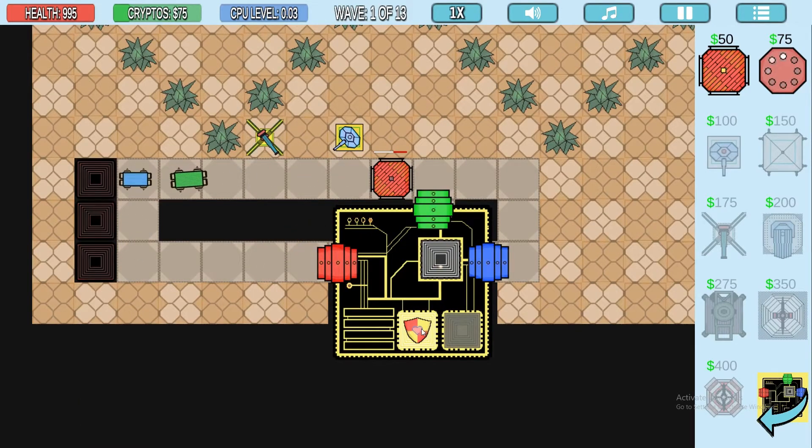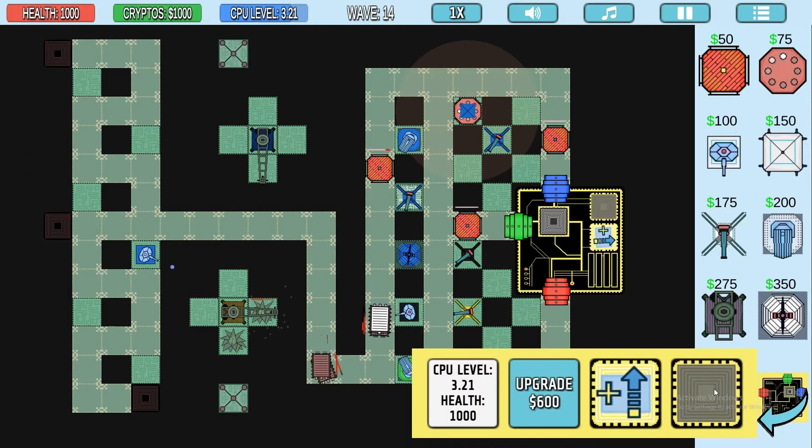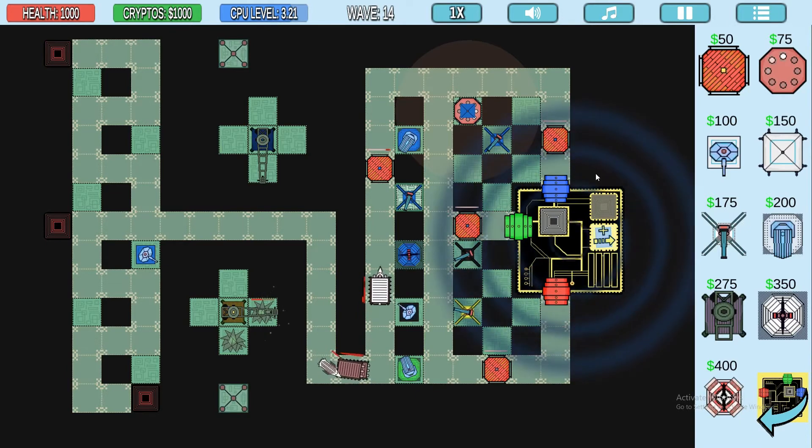The yellow packets deliver perks and power-up items. They can be clicked on and used from the base menu and have things like bombs, freeze items, and other special abilities.